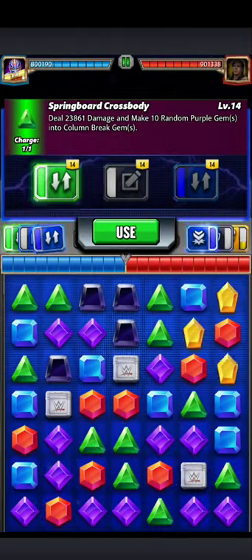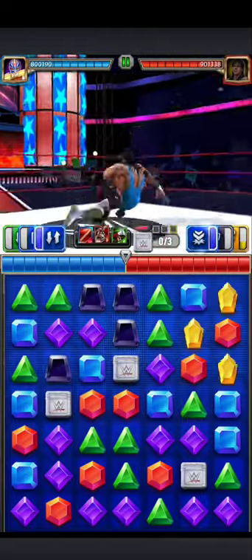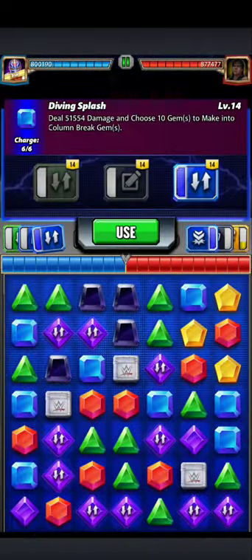Next, use the 1 MP charge move to convert 10 purples to column break gems. Purple column break gems do the highest amount of damage, so you want to convert as many of those as you can. That's pretty good.